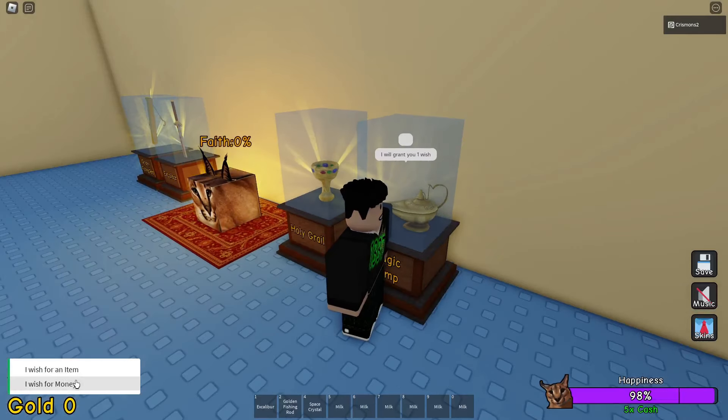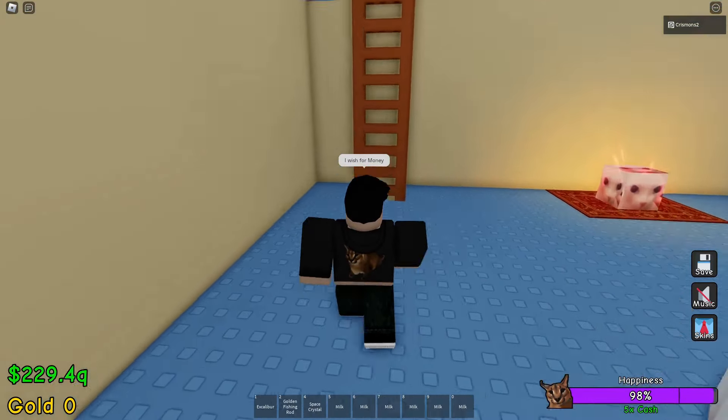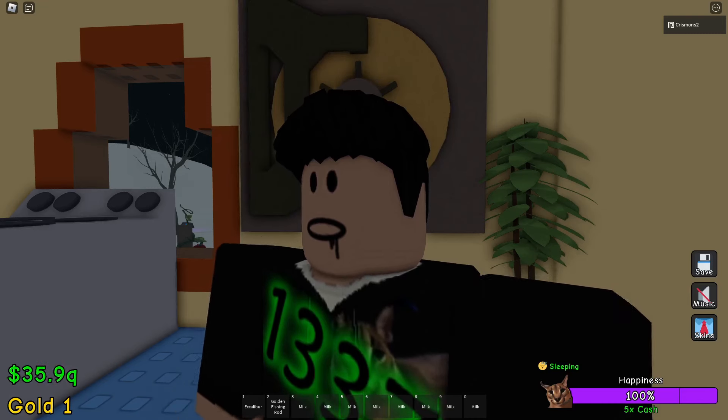And if you wish for money, you get from like 5 quadrillion to 19.2 quadrillion. As you can see, that gold stays right in your safe — won't get stolen.